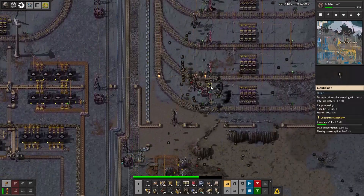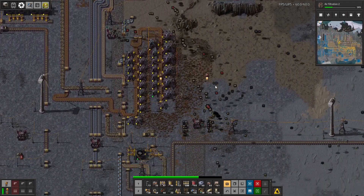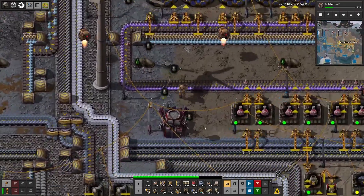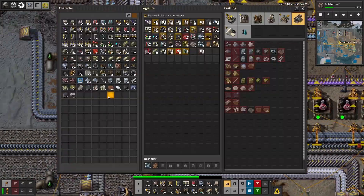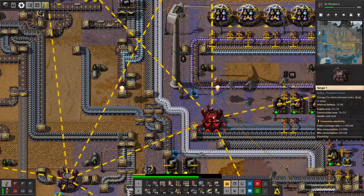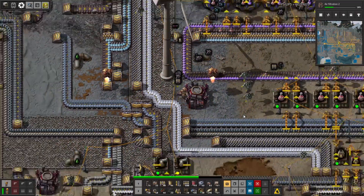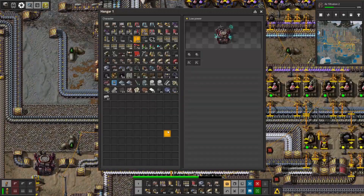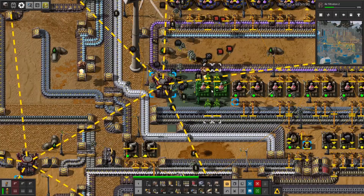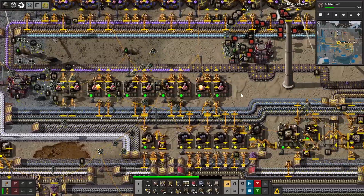First of all, let's get our Red Science upgraded, because that is the one that is lacking the most at the moment. Purple Science is probably not far behind, to be honest. We get two more machines making Red Science. Woohoo!